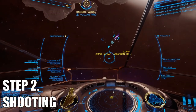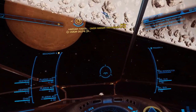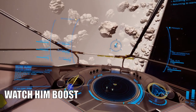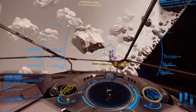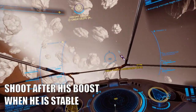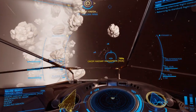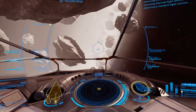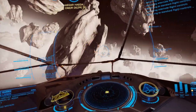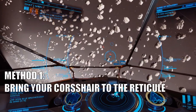Step 2: Shooting. When you start getting the hang of range control, you can start shooting when you are closer than 1.5 km. Pay attention to the boosts of your enemy — you see it when his engines are flashing. Don't shoot before he boosts, but after; that's when his vector is more stable. The trick is to get your crosshair into the reticule when you are close enough. There are two ways to do this: the first is to rotate your ship with pitching, yawing, and rolling to bring the crosshair to the reticule — this is straightforward and how most commanders will naturally do it.